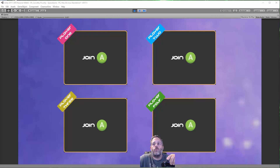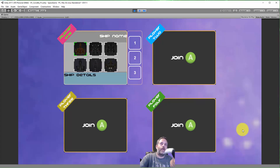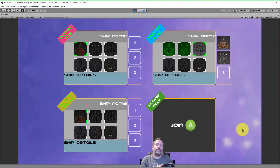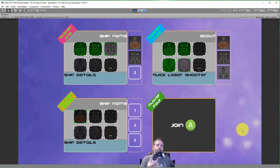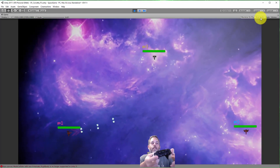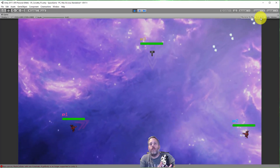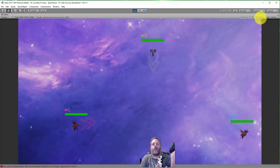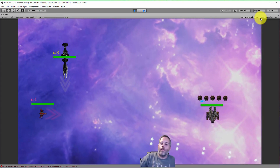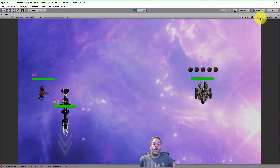Right here you can see I've got four join spots and just a couple Xbox One controllers. Whichever one I hit A on becomes the first player, this will become the second player, and this will become the third player. Each controller just controls a ship and they all work independently. It doesn't matter which controller it is for which player — they just bind at runtime based on when you hit the A button.